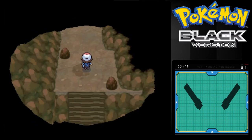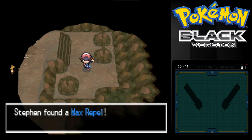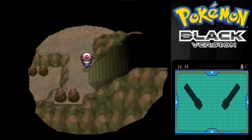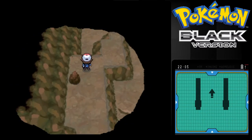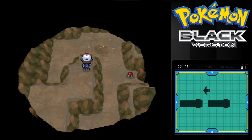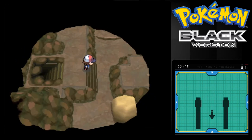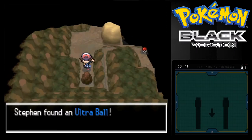That was a big hit — it's an Elixir. Here's another item — a Max Repel. Picking up items, you can always keep more of those! And another item wakes up here — going downwards. I think there's another rock or something. That's an Ultra Ball — picking it up, awesome!